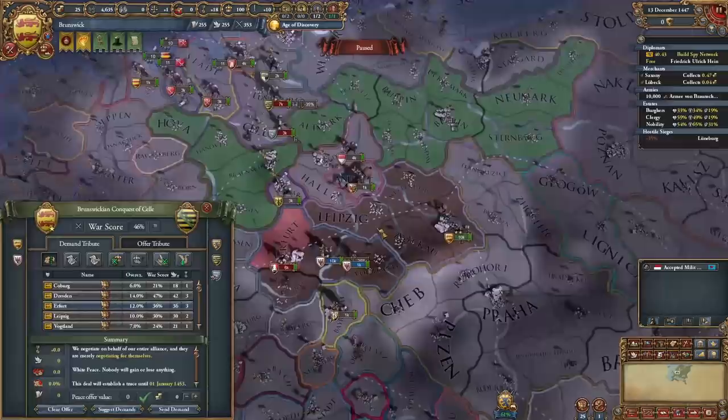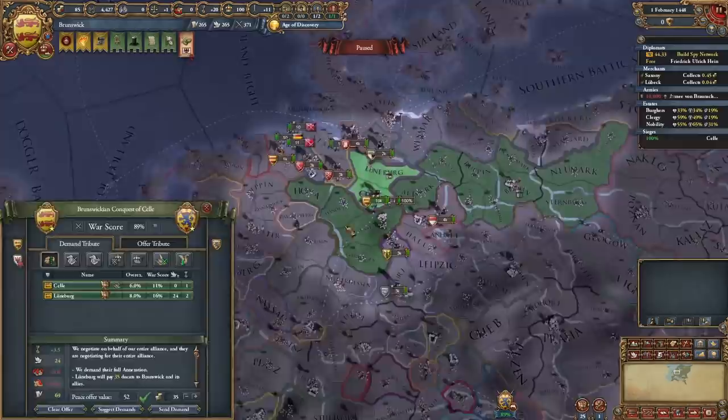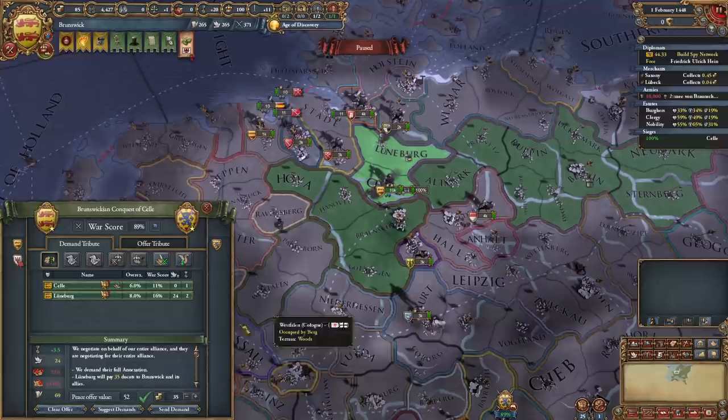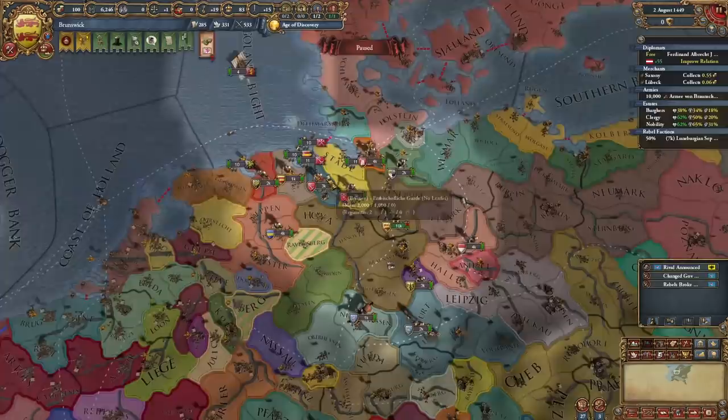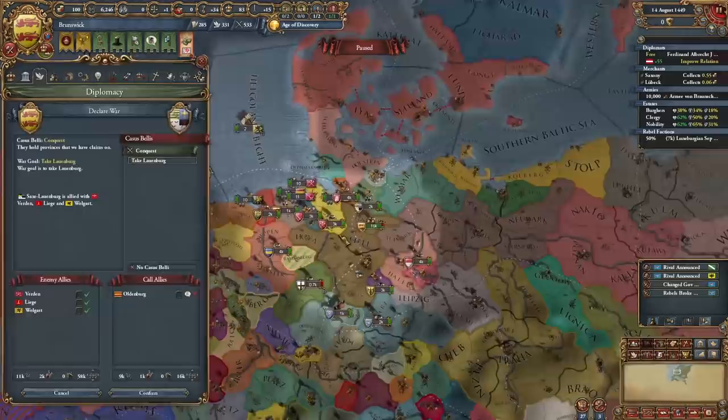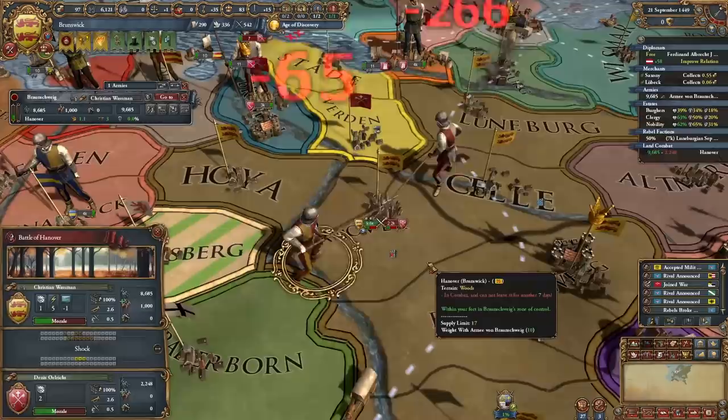We're just going to use Brandenburg real quick. There goes the capital, and there goes Saxony's capital. So let's ask for a bit of money in war reps. Just before Brandenburg occupies this instead of myself, I'm going to go ahead and take that real quick. Thank you. These HRE speed forms are a little boring, not going to lie. And now that those are both cored up, we can just grab a couple of extra claims here, and now we have plenty to work with. So why don't we get started?